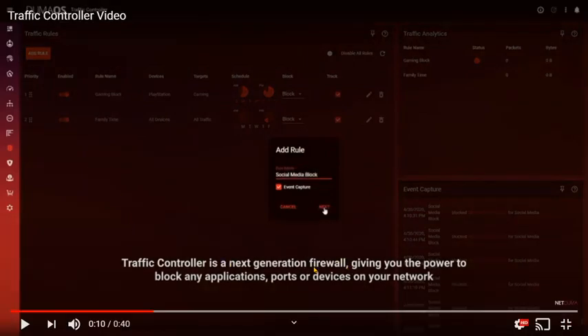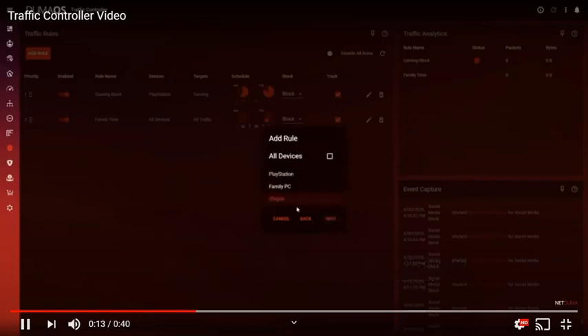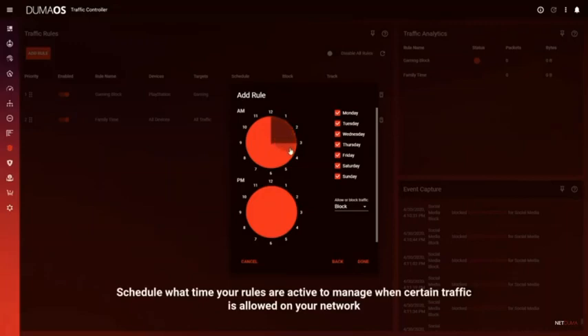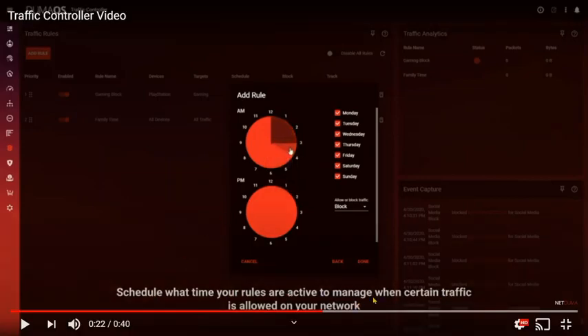The traffic controller is a next-generation firewall, giving you the power to block any applications, ports, or devices on your network. You can schedule what times your rules are active to manage when certain traffic is allowed on your network. As Battle Nonsense has discussed, congestion control is key — when someone comes in with a mobile device it automatically starts to sync all that information, which can take up precious download or upload speed and cause interference. With this feature, you can block that device from doing it at a certain time.